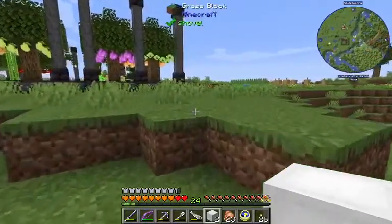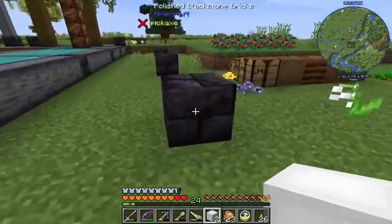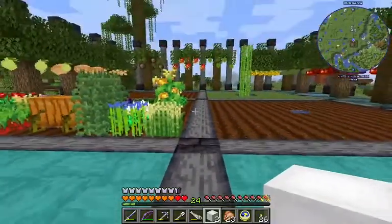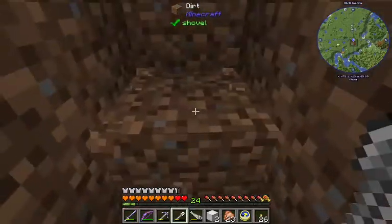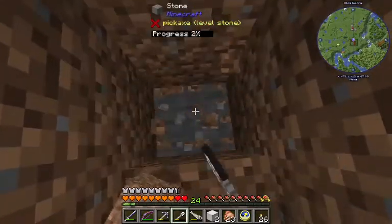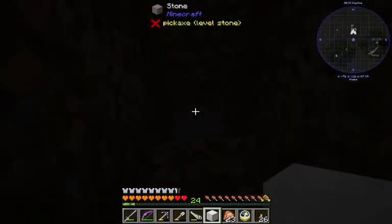And they're what we're going to use to get in and out of the basement that we are going to dig here. We're going to put the basement entrance right here. Let's light up down here pretty quick.